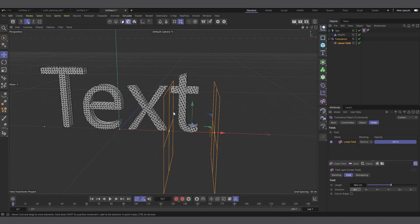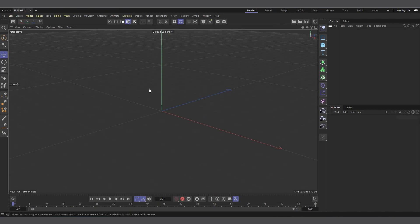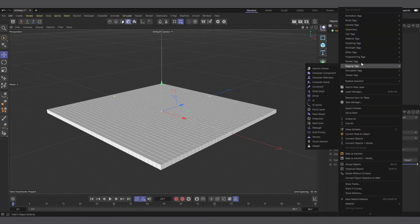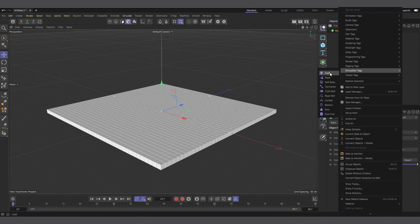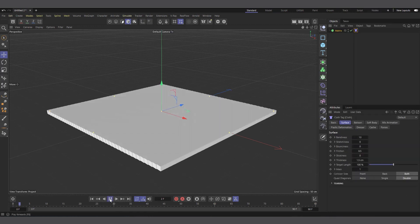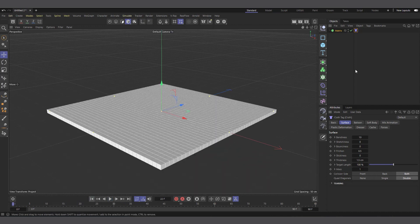Specifically in Cinema 4D version 2023.1 and upwards, you can actually apply the simulation cloth tag to a matrix object. If I come into my matrix and right click, I can simply apply the cloth tag to the matrix and it should actually work — you can see it's falling because of gravity.